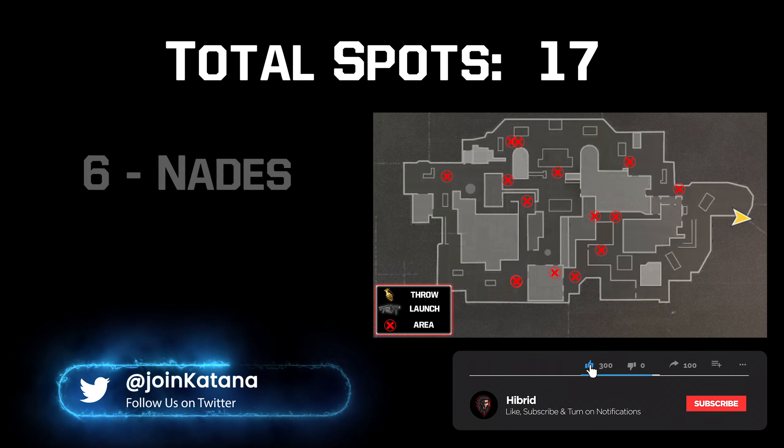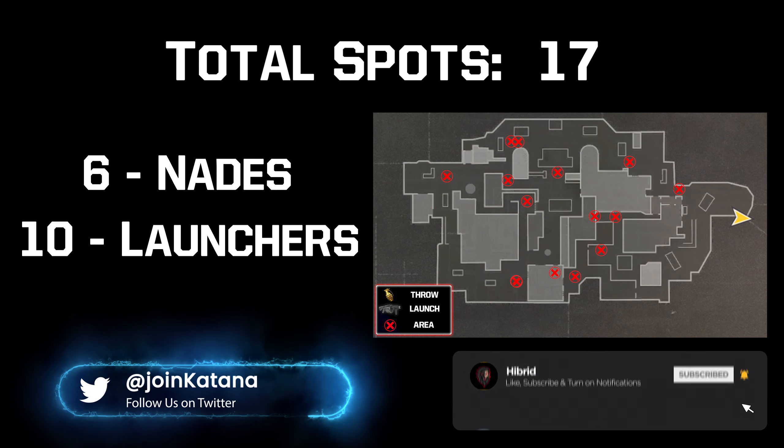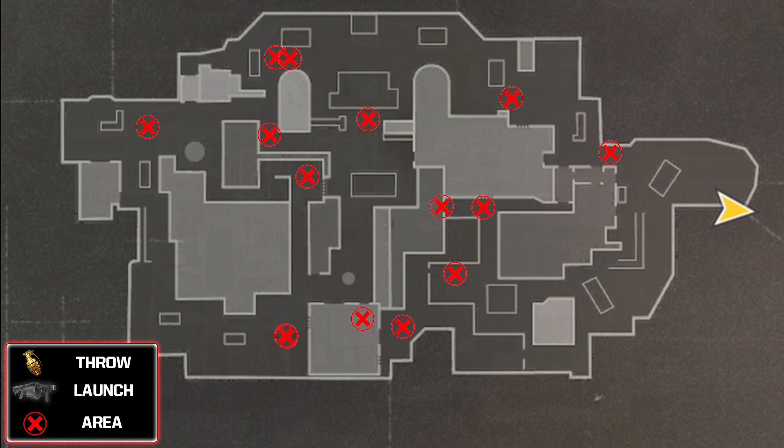Within the map Tusken we have a total of 17 spots — 6 nades and 10 launcher spots. On screen now is every position you're going to hit with every one of these spots.